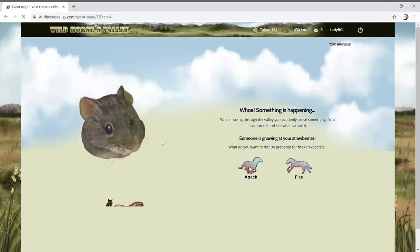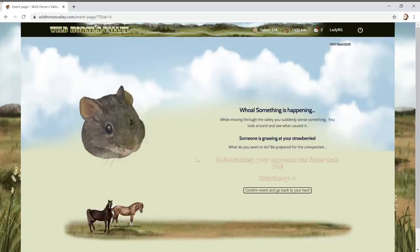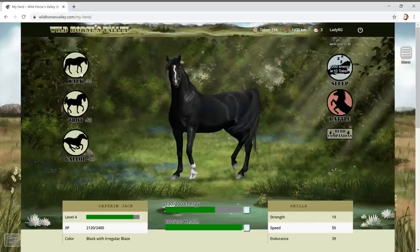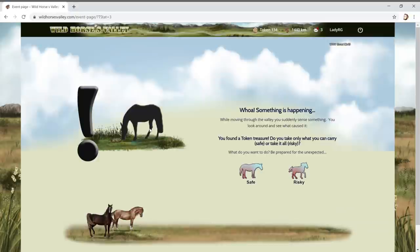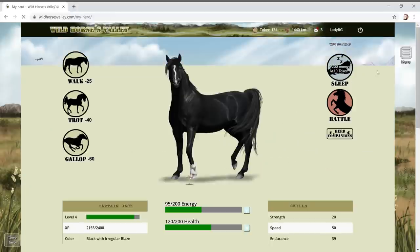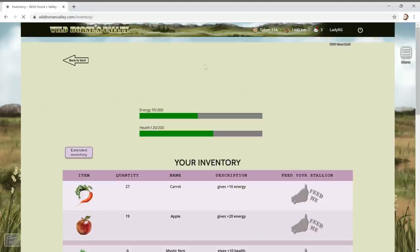Let's go for a trot. There's a little mouse gnawing at your strawberries - let's attack him! Oh, minus one strawberry. Let's go for a walk. You found a token treasure - let's go risky! Oh my gosh, minus 80 health.